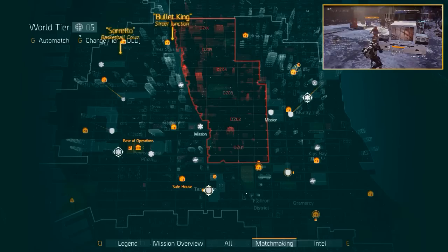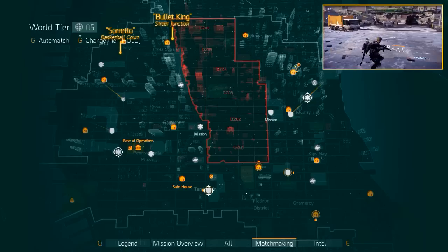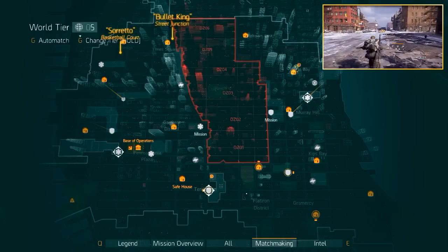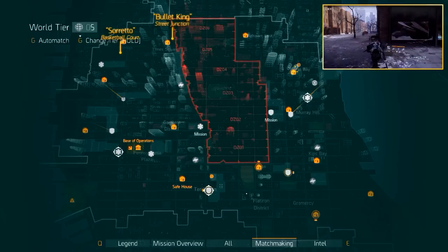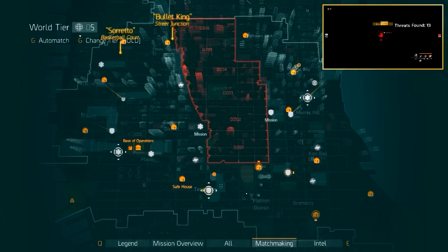Next up is Sereto. Sereto is a heavy cleaner, so focus on the gas tanks on his side and back. The quickest way to get to him is to fast travel to Amherd's apartment mission. Don't start the mission, but go left when facing the mission entrance and take the first street on the right. After about 100 meters you'll find a playground and a basketball court where Sereto is hanging around with his blaze squad.